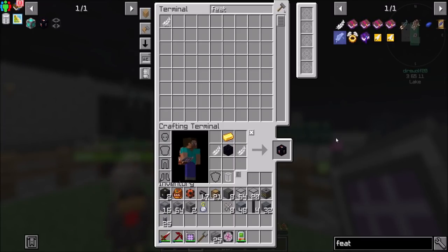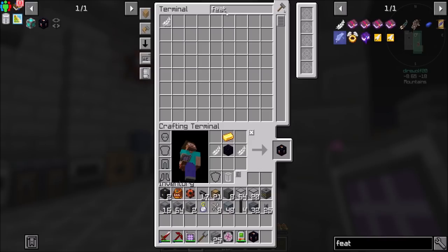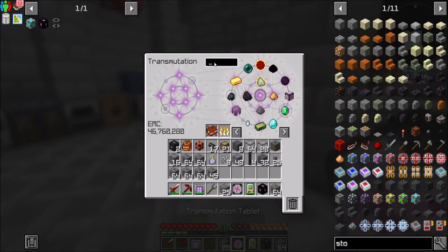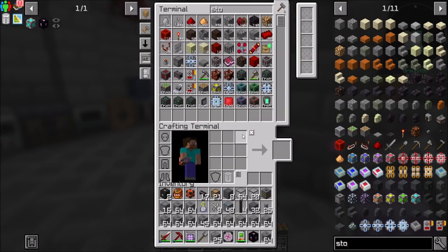Hello everyone, this is Direwolf20, and welcome to episode 33 of Direwolf20's Let's Play Not-Too-Complicated series, where today I'm just getting all my stuff ready to go build a nice little platform in which I will be making a very nice and very fancy-looking nuclear reactor and turbine setup from Mekanism. Hooray! Everybody's excited.